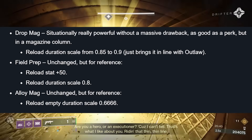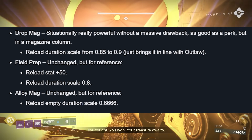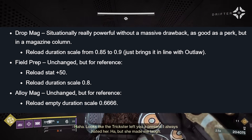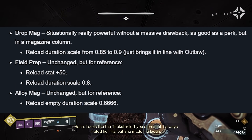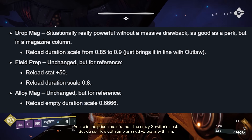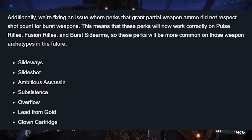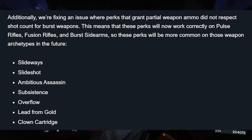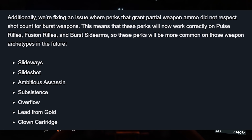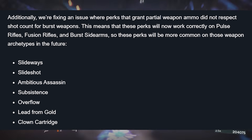Drop Mag: situationally really powerful without a massive drawback — as good as a perk but in a magazine column. Reload duration scale from 0.85 to 0.9, just bringing it in line with Outlaw. Some of these changes just seem unnecessary. Field Prep: unchanged, but for reference — Reload stat +50, Reload duration scale 0.8. Alloy Mag: unchanged, but for reference — Reload empty duration scale 0.666. Additionally, they're fixing an issue where perks that grant partial weapon ammo did not respect shot count for burst weapons. This means these perks will now work correctly on pulse rifles, fusion rifles, and burst sidearms. Perks affected include Slideways, Slideshot, Ambitious Assassin, Subsistence, Overflow, Lead from Gold, and Clown Cartridge.